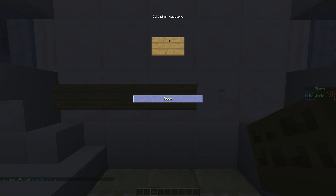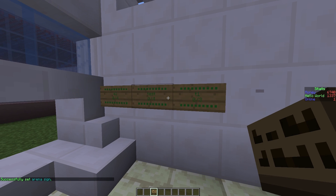We can create a sign by putting /trapdoor on the top line and the arena name on the second line. Pretty straightforward.